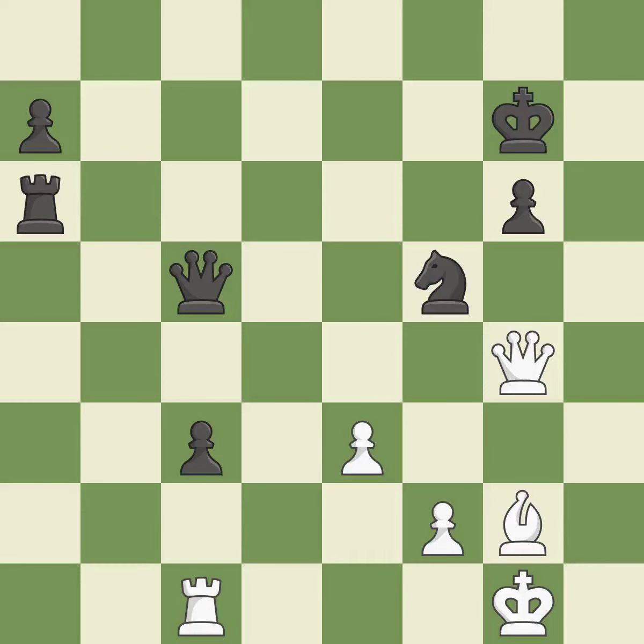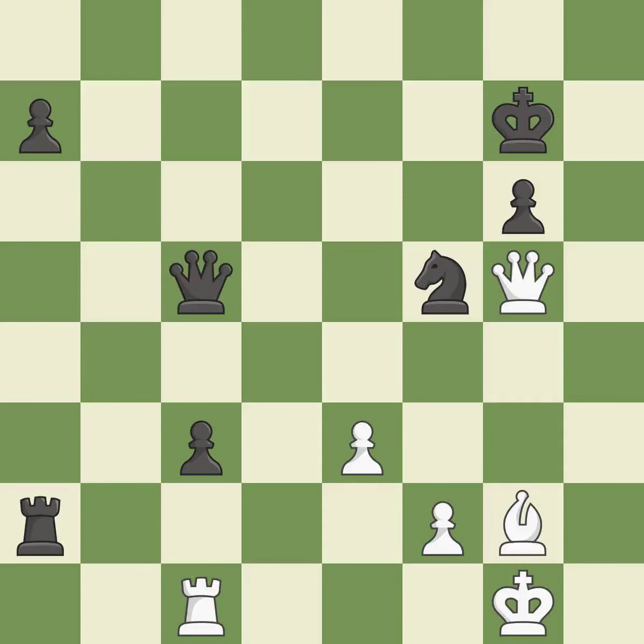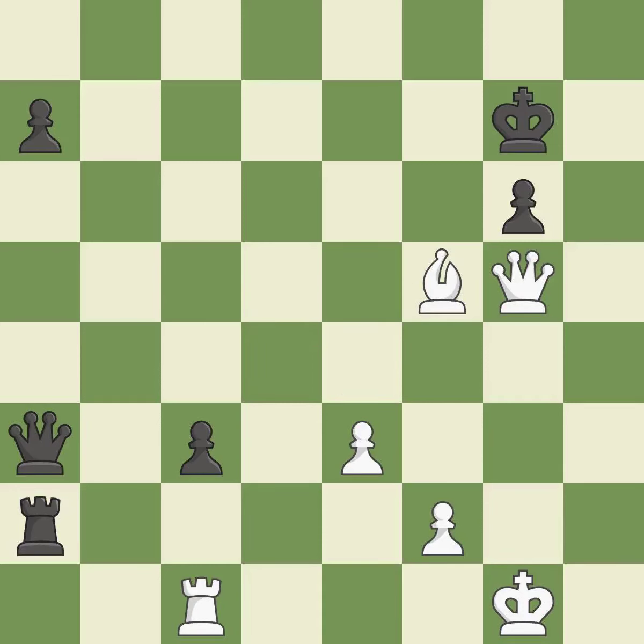This threatens to activate a rook by getting it to the 7th rank; it is good. That's fine; it is good. This is the start of the end game and black is equal — it is an inaccuracy. This moves the bishop to a better location, allowing it to control more squares; it is best. This wins material; it is best. That's what I would have recommended; it is best.